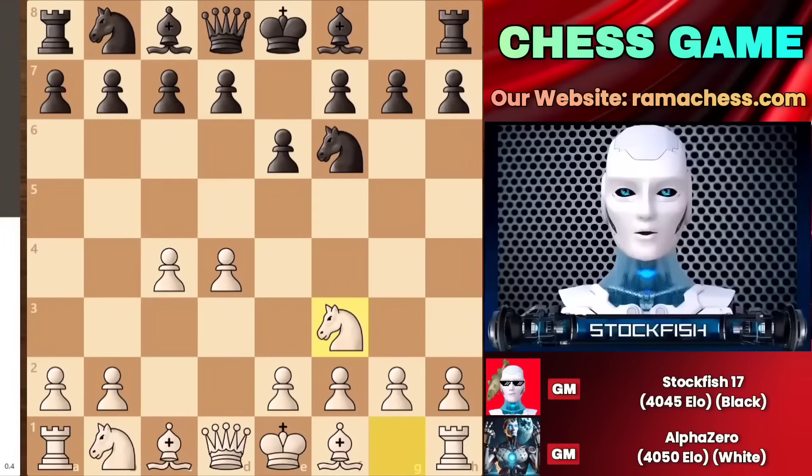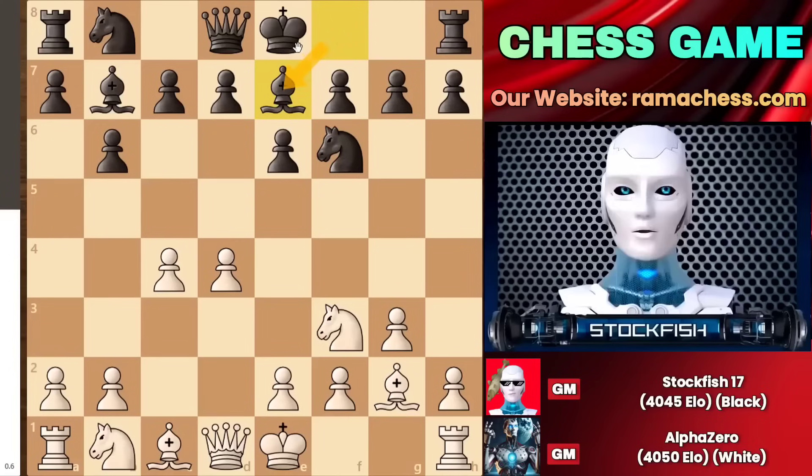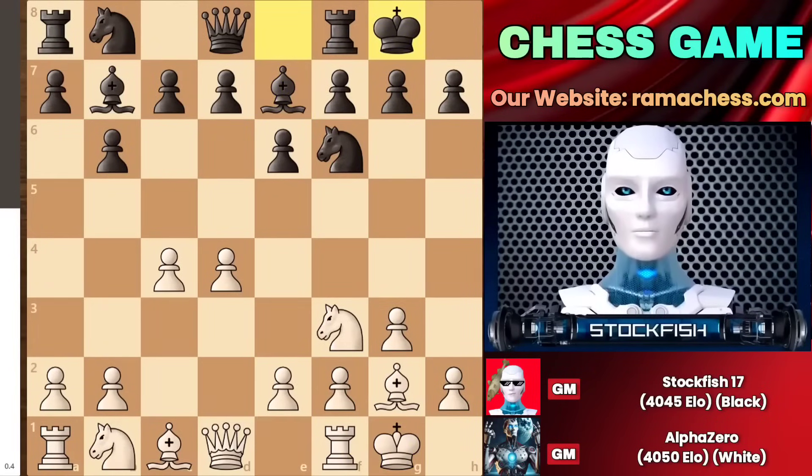We have knight to f3, and a few moves later, after bishop g2 followed by bishop to e7 happening in the game, I just want to castle. And as soon as both sides castled, AlphaZero played d5.